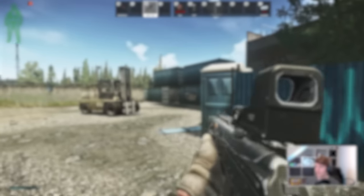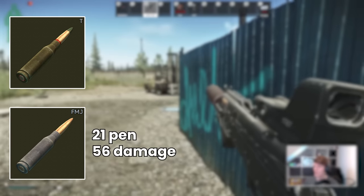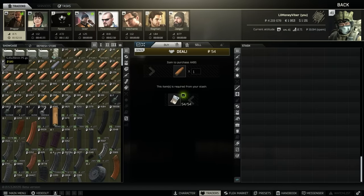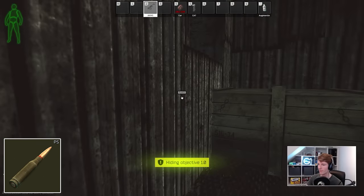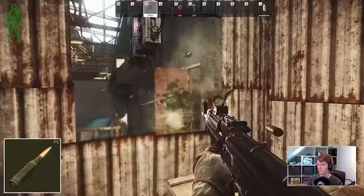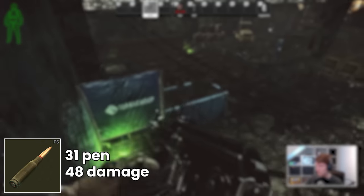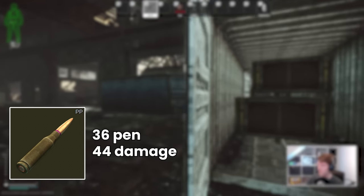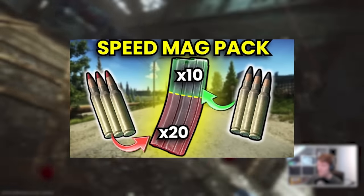Very early on you can only buy FMJ for 5.45 from Jaeger and T from Prapor, which are both 20 and 21 pen and not actually that good. But you can get 5.45 PS from Prapor relatively early once you complete Delivery from the Past. This is one of his starter quests and although it's a little bit tricky it is worth doing early. With 31 pen it's a lot better than 21, and the beauty of 5.45 is that you can find a lot of better ammos in raid like PP or BT and use those in your weapons on top of these to stretch it out before you get to the flea.